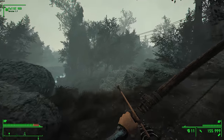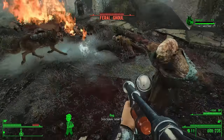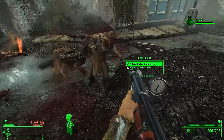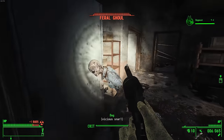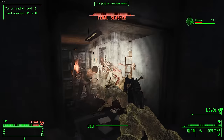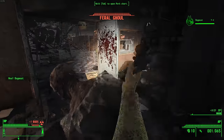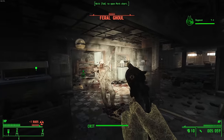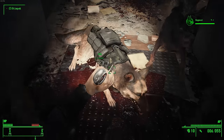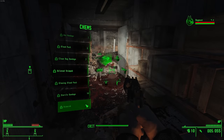My last save was near Drumlin Diner, so I had to commence my assault on Lexington all over again. I wasn't too mad though, because frying zombies is my favorite pastime. Since I was right next to it, I decided to stop by the Super Duper Mart for some fresh groceries, but all I found were empty shelves and feral customers who wanted to eat me alive. It was looking like a Walmart on Black Friday in there, so I quelled the competition with deadly force. Just as I had seemingly cleared the whole store, I tried to heal myself with a chem known as Stim Crack — and as soon as I clicked on it, it crashed my game.